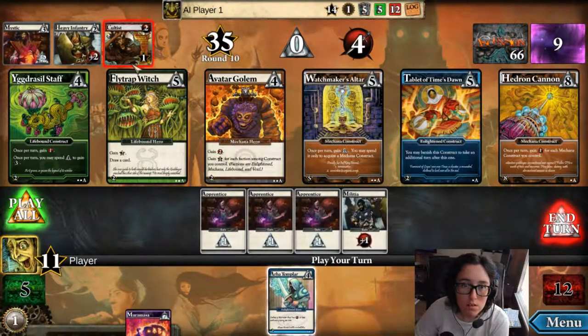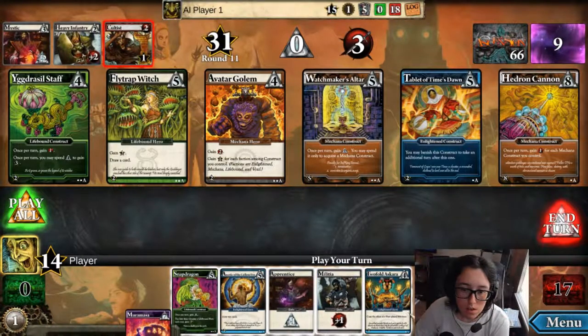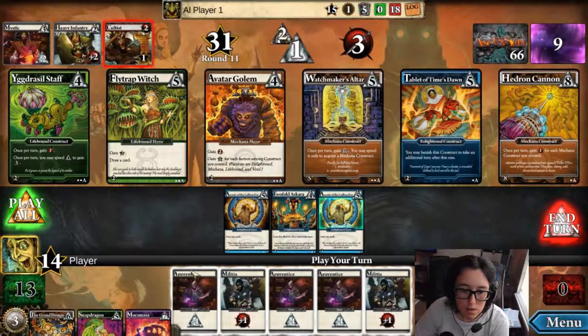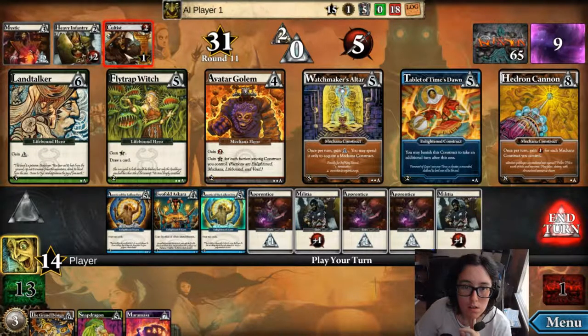I don't have a monster with four or less power, so I have to use that. Go ahead and use all these. I found a construct — draw some cards. Let's go ahead and use this and use that. Play the rest of these. Gain two power, gain one for each faction among constructs you control. That's another lifebound hero — I like that. Lifebound construct is really nice too. I think I'm going to grab this and defeat some of these.